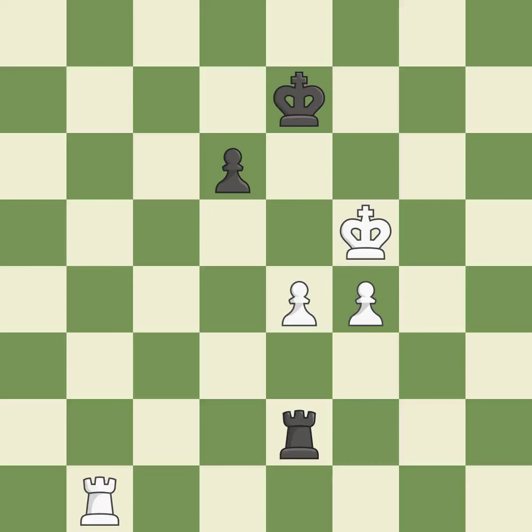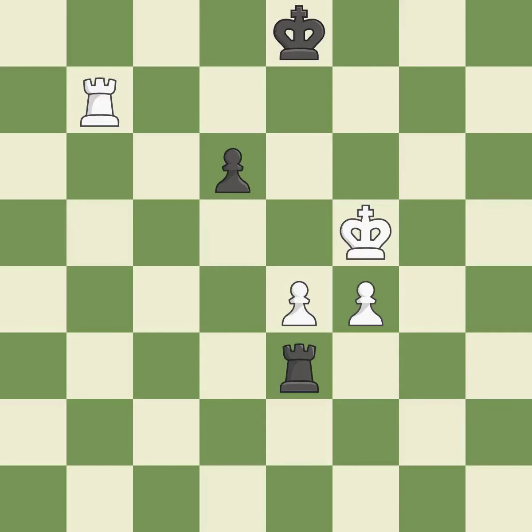Although white had had the upper hand, the game is now almost even — it is incorrect. There was just one smart move to be made — it is incorrect. That is a logical response. This avoids the rook's check. Although white lost their edge, the game is still almost evenly matched.